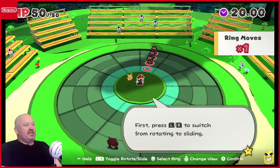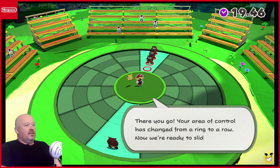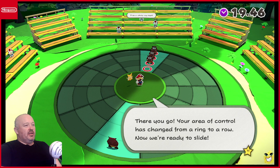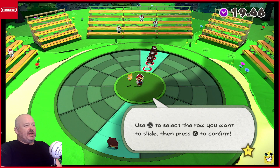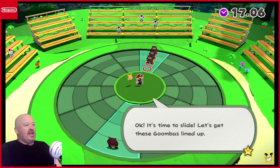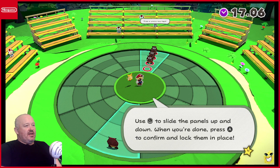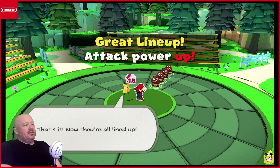Press LR to switch from rotating to sliding. There you go. Your area of control has changed to the ring into a row. Now we're ready to slide. Use L to slide and press A to confirm. Let's get those Goombas lined up. Use L to slide the panels up and down. When you're done, press A to confirm. That's it. Now they're all lined up.